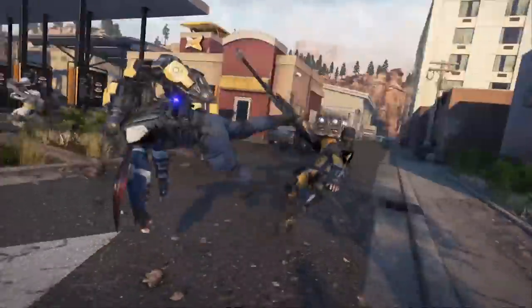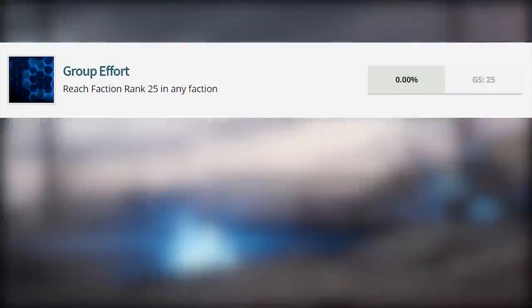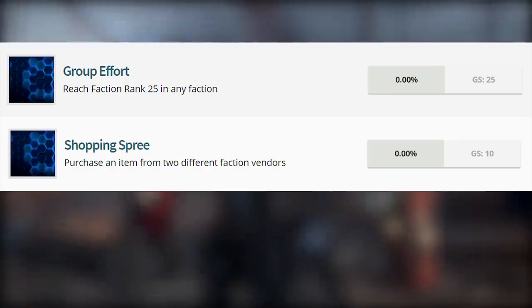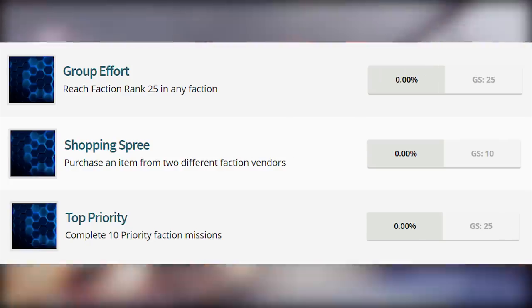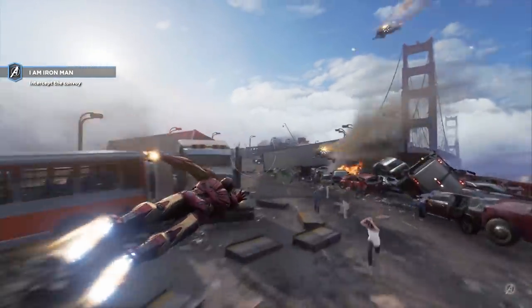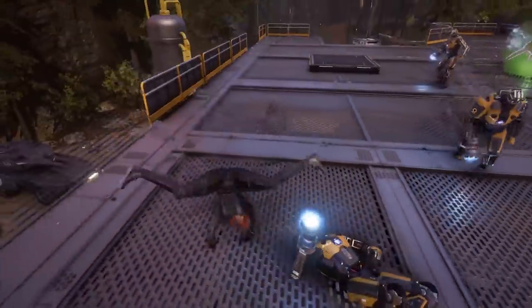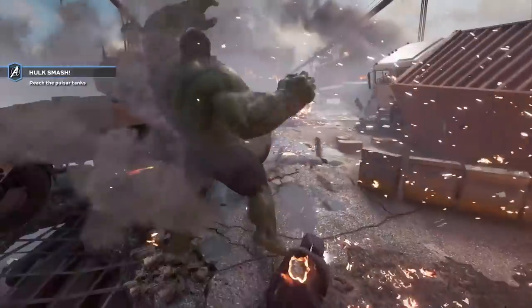There is also a faction rank — one achievement requires reaching faction rank 25 in any faction. There appear to be multiple factions since achievements include purchasing items from two different faction vendors and completing 10 priority faction missions. By doing these priority faction missions you earn points toward that faction, and the higher your rank, the more exclusive items you can buy from their vendor — pretty typical in these types of games. I'm curious if these factions really have some background and sell awesome items.